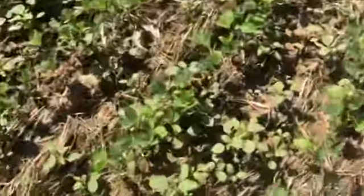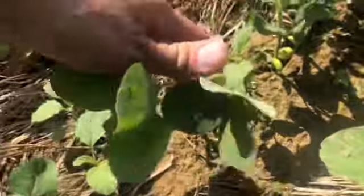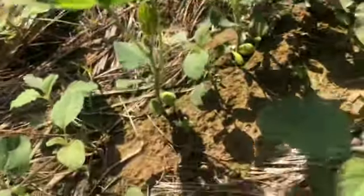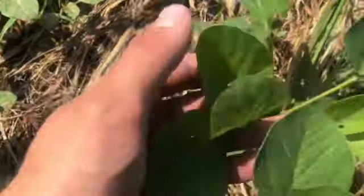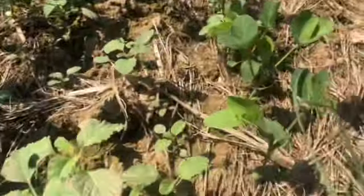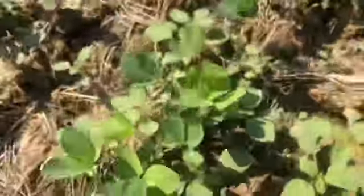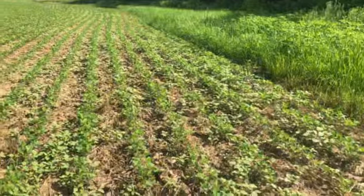Look at this — that's the bean row, that's the soybean plant right there. This is the bean row, and between the rows is the bean plant. Obviously all these pigweeds here need to be sprayed. You can see them all down through there if you look close.